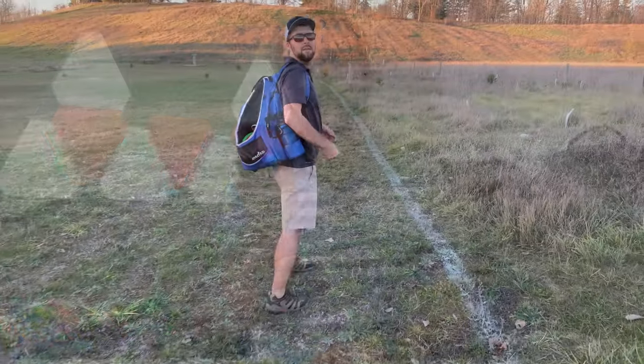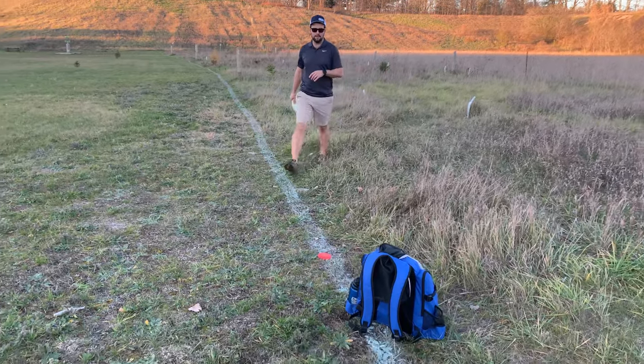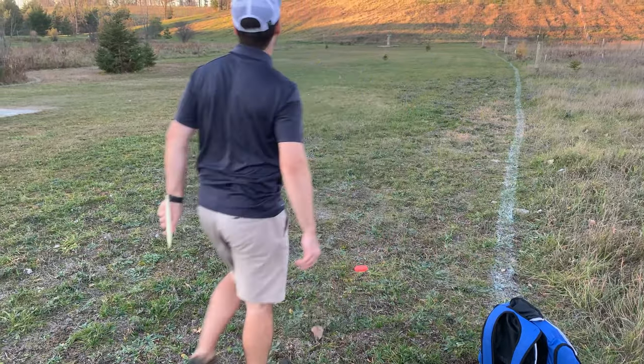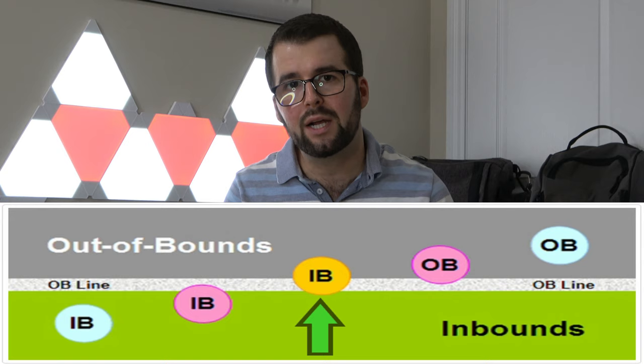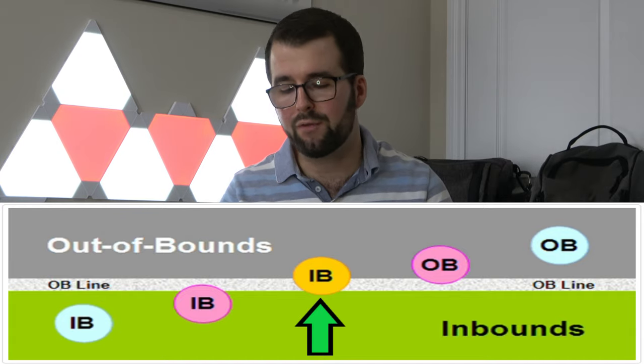You can discuss where the disc crossed with your playing partners. Once that's decided, you can take up to one meter relief in bounds — you'll see people take one, two, or even three steps, then place their mini marker and shoot from that location, making sure it's no closer to the basket. If your disc is straddling the line, it's simple: if any portion of your disc — even one tenth of it — is touching the inbounds side, it's in play with no OB penalty. But if no part of the disc is touching inbounds, it is out of bounds.